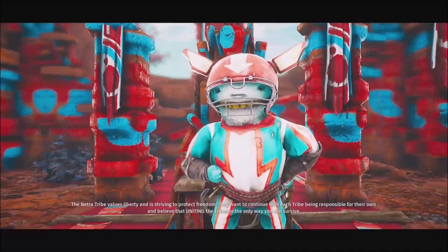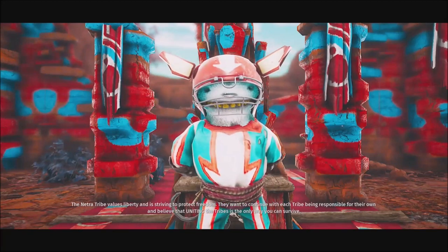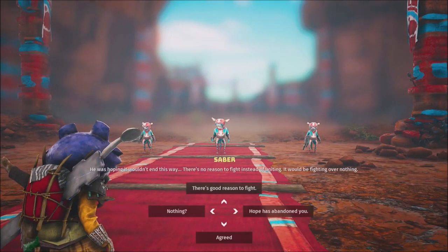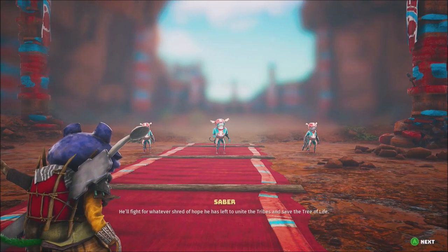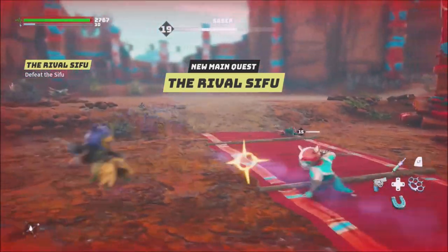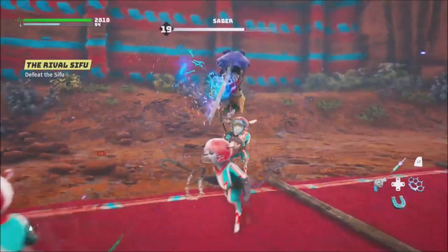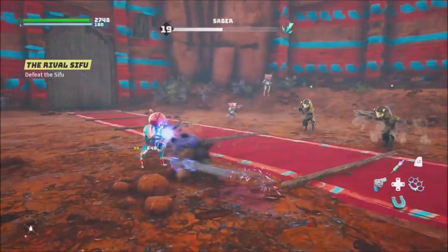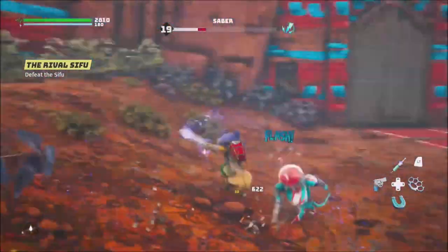Got it after three hits. Values — liberty and striving to protect freedom, wanting each tribe to be responsible for their own, believing uniting is the only way to survive. There's no such thing as unison — we all stay separate or get annexed. Hope has abandoned you, my guy — he'll fight for whatever shred of hope he has. Let's fight him. Let's see what he's all about — teleporting to him right away. He hit me with QTE events right away but I got him with special abilities.